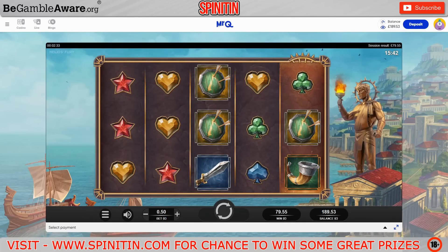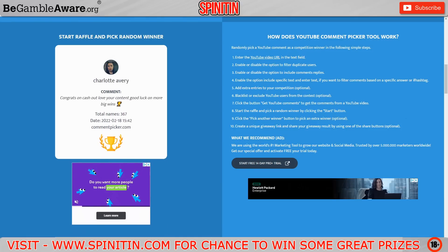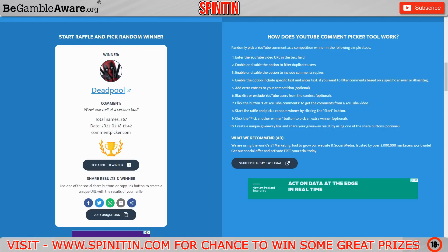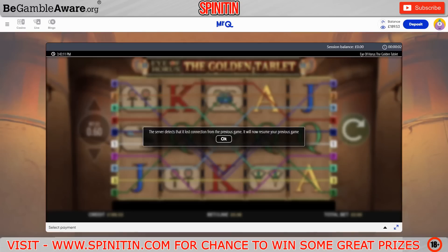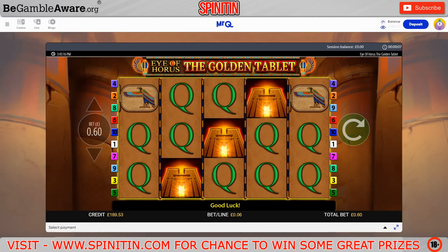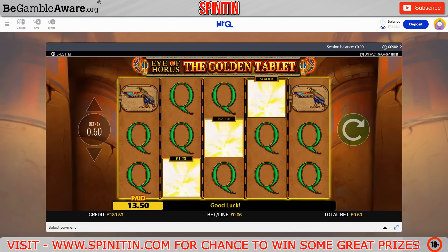Going to draw the next person out — this is for Eye of Horus Golden Tablet. There's probably a lot of people that don't want their name to come out here. It is Deadpool. All right then, Deadpool, Eye of Horus Golden Tablet is your slot. Let's go and see what it's got for us. There is a bit of a trigger on this. There's a load of queens — not a bad start at 13.50.